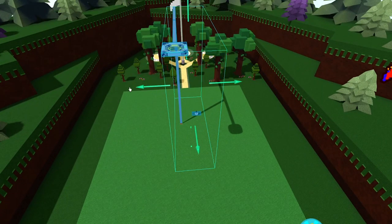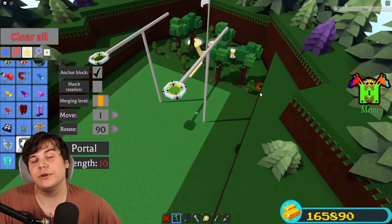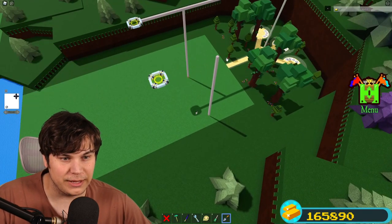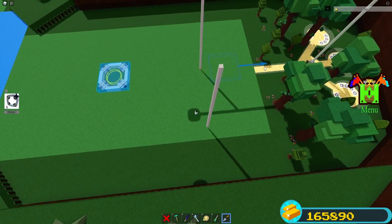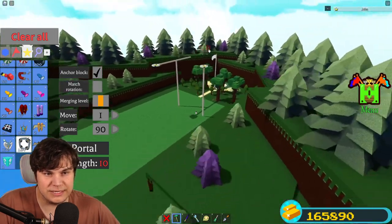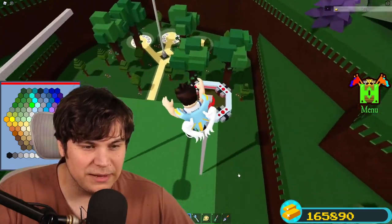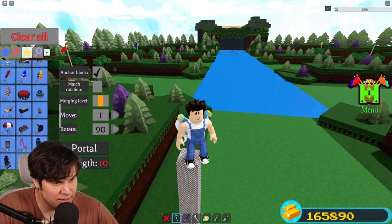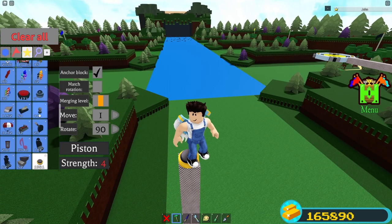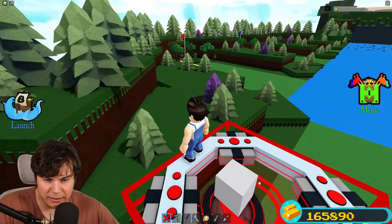This is where things are going to start getting interesting. I'm going to copy this thing over - you can obviously just build the whole thing again by hand, but we need the whole thing one more time. Then I'm going to put the portal right on top of the pole. I'm going to paint one of these red just so it can't actually teleport me, because it would be really annoying. I'll place the piston, place the portal painted red.